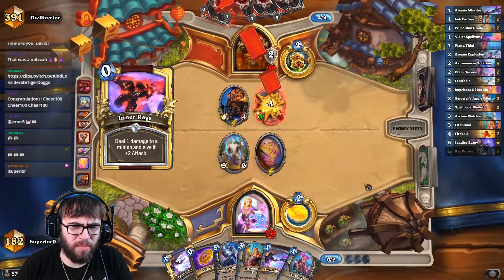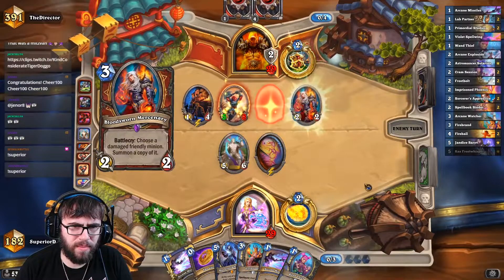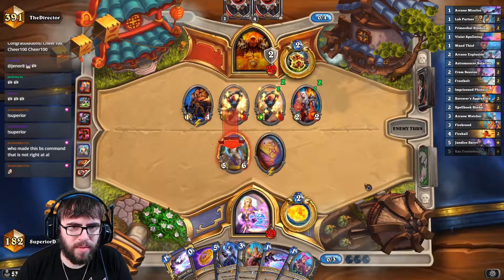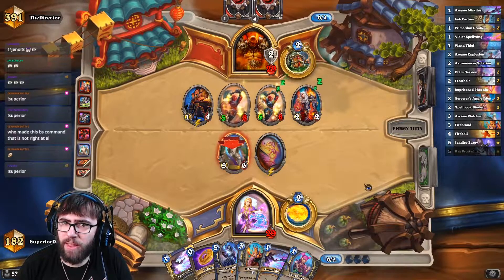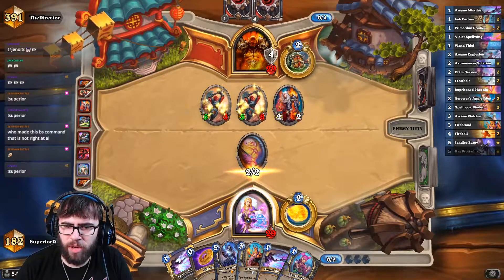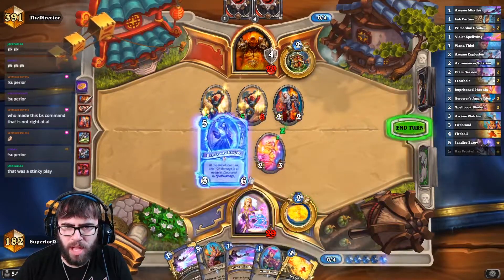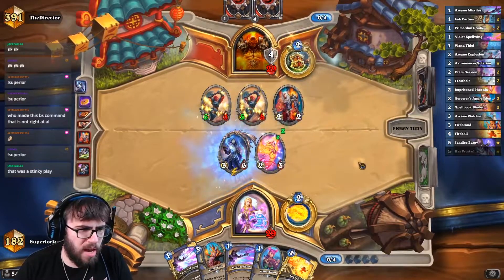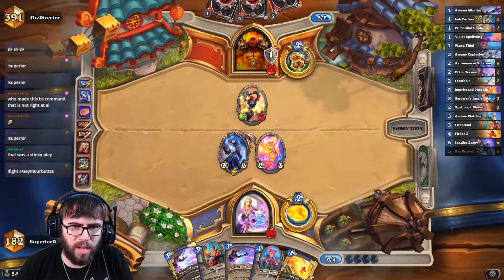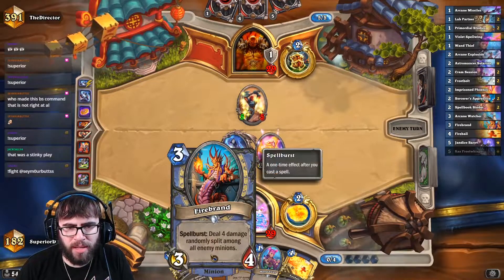Oh god, don't get the Divine Shield buff too. Nitro Boost Poison. Could be worse. I feel like this dude should be going face. That worked out pretty well for us honestly, because now we just coin out the Raz and clear off most of this, then clean up next turn. That was a stinky play — they missed 5 damage face. Maybe they're worried about Devolving Missiles or something. Now we've got the Firebrand to clean up next turn.